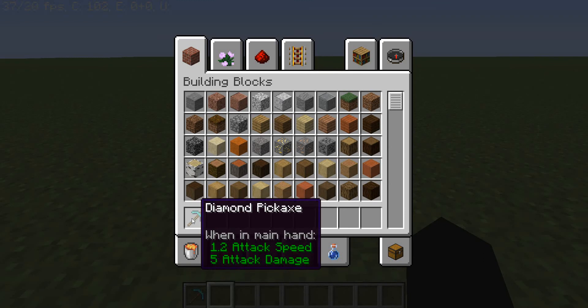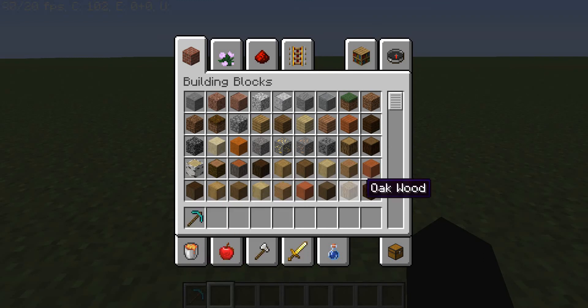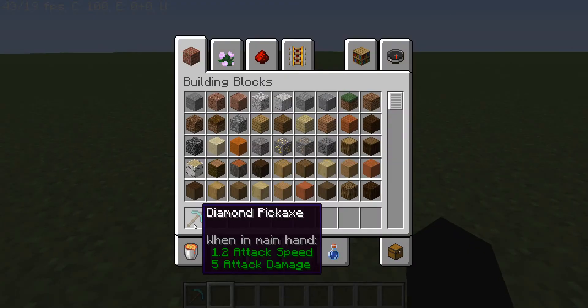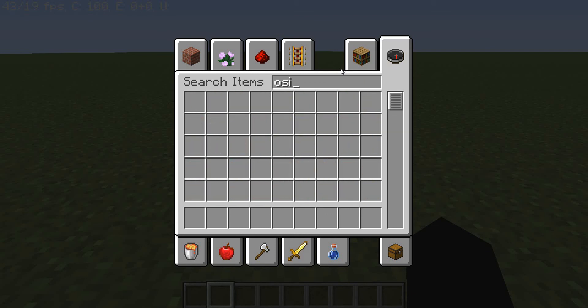First off you need diamond picks. This is crafted with three diamonds and two sticks. This is the only way you're going to mine obsidian, the block required to go to the nether in order to build the portal.